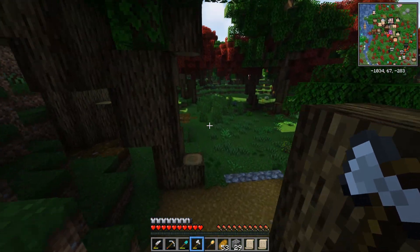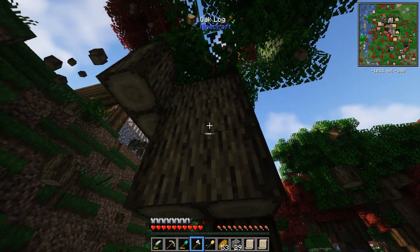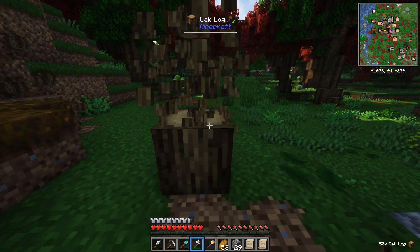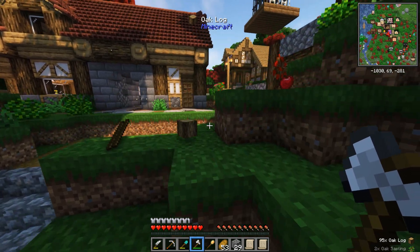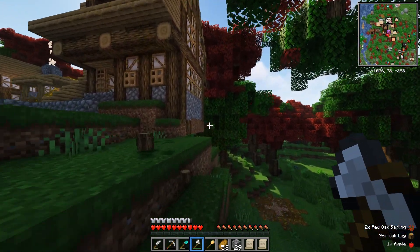Let's clear out some space because our builders need something to build. We're armed with a pack full of fresh axes, ready to chop down this orchard. We are clearing out a lot of these trees and it's making the area look a little ugly, but once the buildings are down, we're going to come back and replant most of these saplings to keep the area looking nice and fresh.